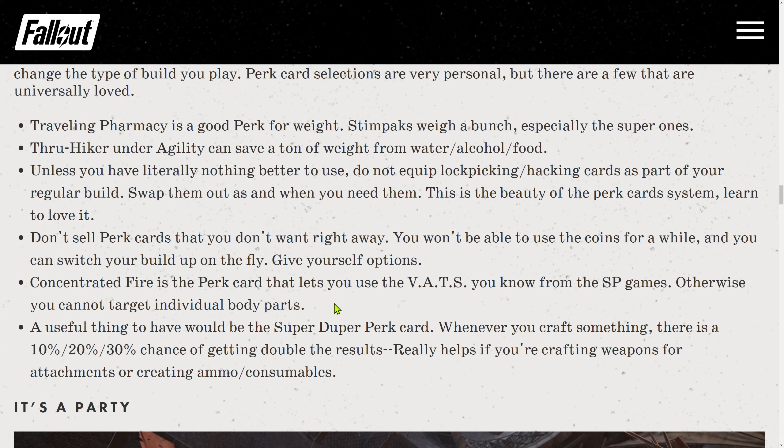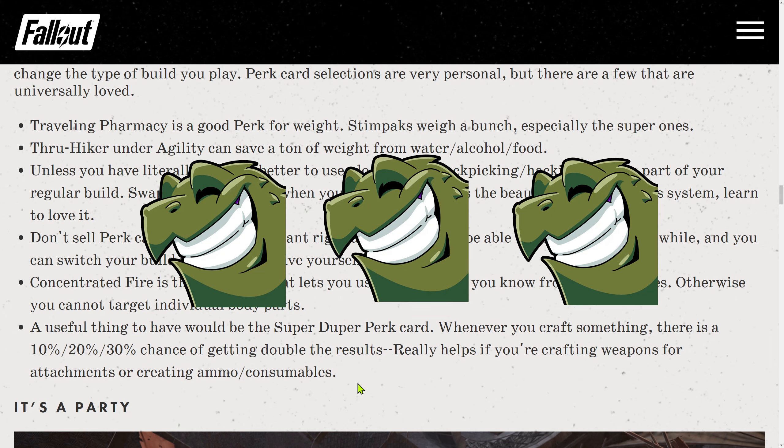Concentrated Fire is the perk card that lets you use VATS to target individual body parts, like in the single-player games — otherwise you cannot target individual body parts. To clarify: you can use VATS without Concentrated Fire, but it will always target the torso overall. Without Concentrated Fire, you cannot choose specific body parts. Also useful: the Super Duper perk card — whenever you craft something, there's a 10, 20, or 30% chance of getting double the results, which really helps when crafting weapons for attachments or creating ammo and consumables. Okay, so we rank this one 3 out of 5 turtles.